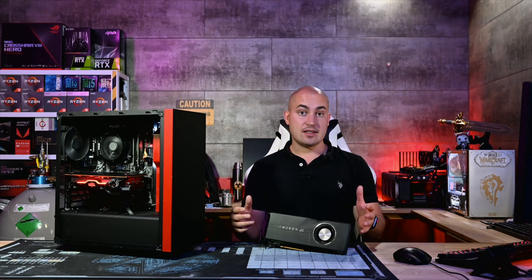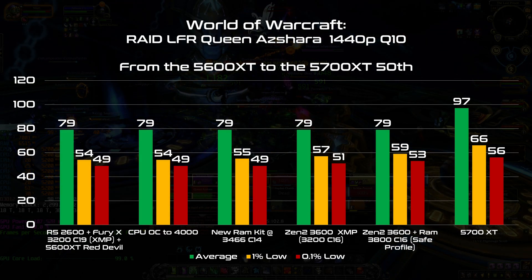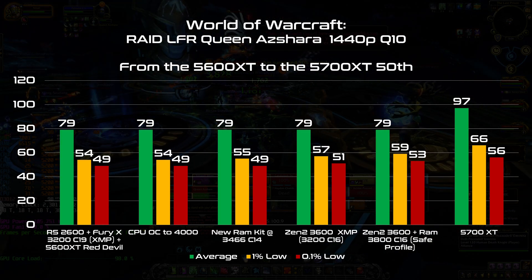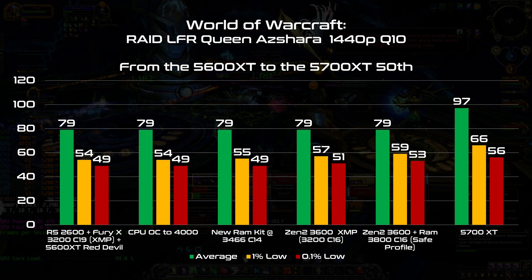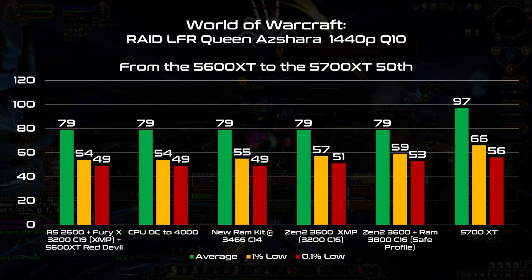Since it's very clear now that I'm GPU bound, I'm going to swap the RX 5600 XT for the RX 5700 XT — this is the 50th Anniversary edition, a factory overclocked card. Finally, I have a good boost: 97 FPS on average and 66 FPS 1% low. Now the game runs much better and I start enjoying my 144Hz display.